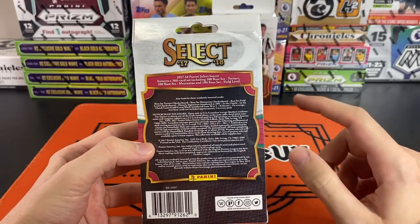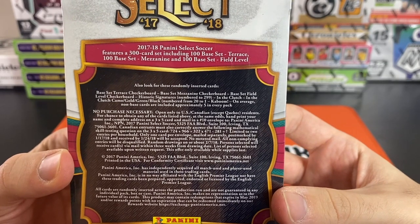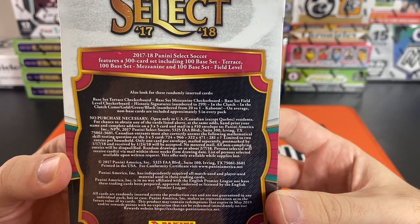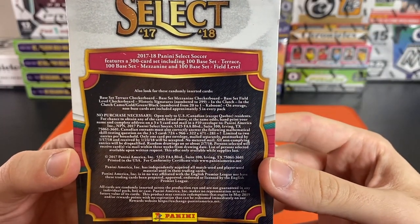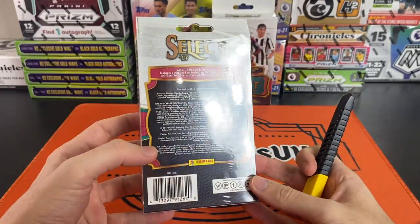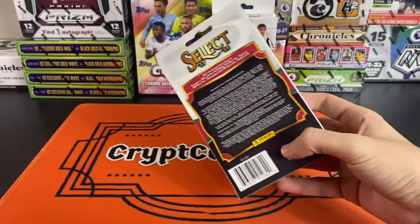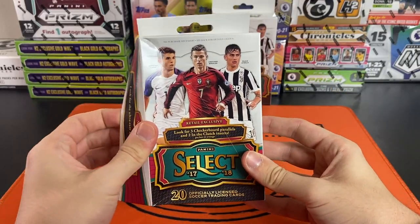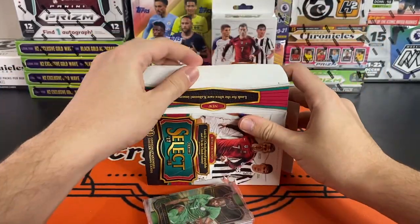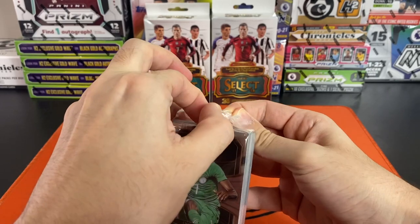Today we have two hangers — these are 2017-18 Select. If you've seen this product before, you'll know that this is Mbappe's rookie year, so that's what we're looking for — the big Mbappe pull. Historic signatures are numbered to 299, possible in the Clutch parallels in camo, green, gold, or black numbered to one, plus the elusive Kabooms. There's also a Kaboom of Mbappe, Ronaldo, Messi, and Pulisic. Each hanger has three checkerboards and two In the Clutch inserts guaranteed, numbered from 20 down to one.